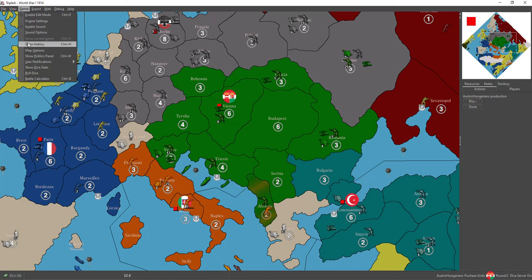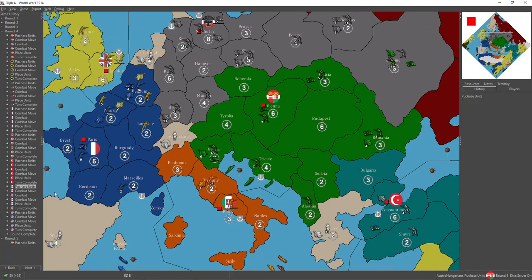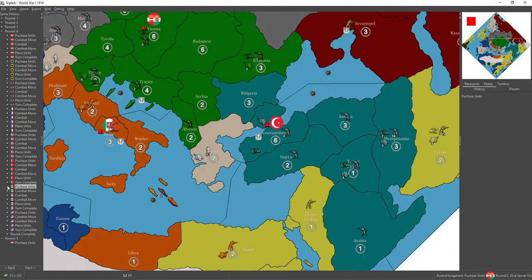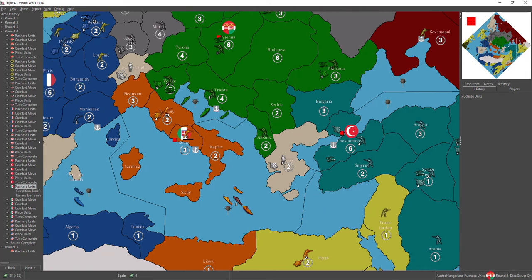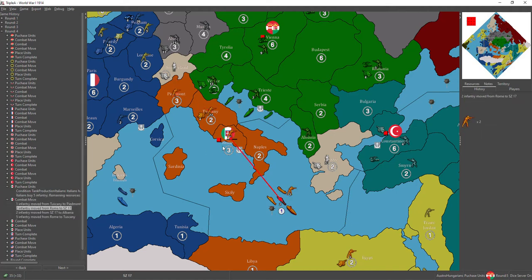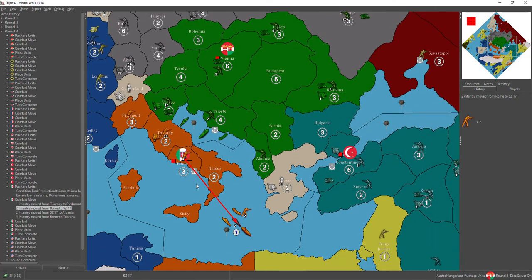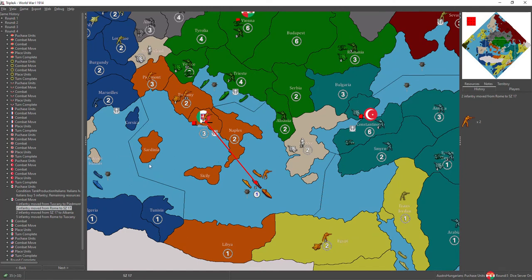There's a lot to go over, so let's hit it first with what happened on the Italian turn. This was super lucky for the CP — super lucky. I got super lucky on the move here. It's actually not a bad move, I think. This was actually pretty good. I don't remember if I accounted for this.